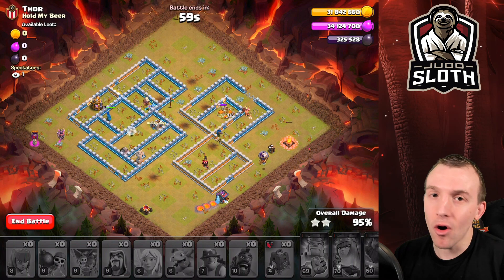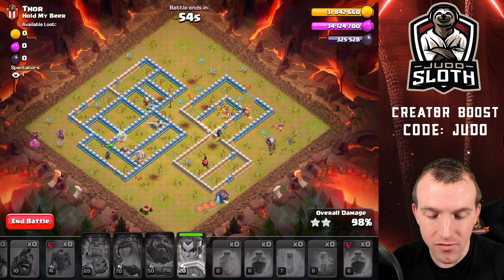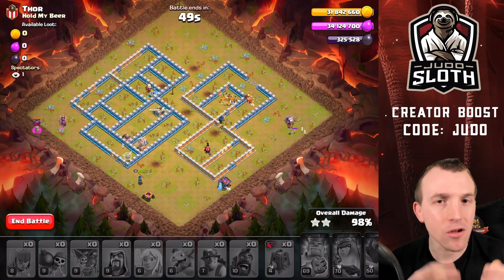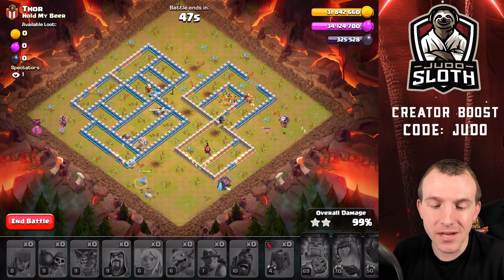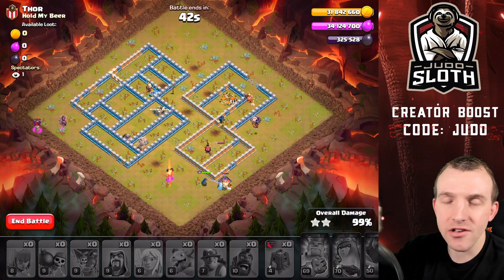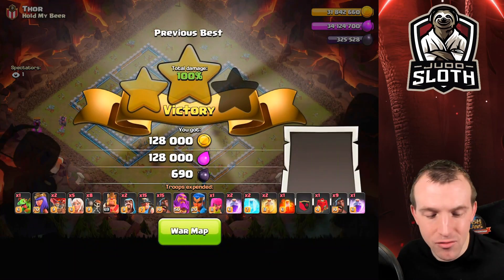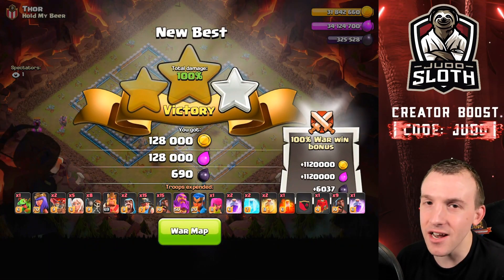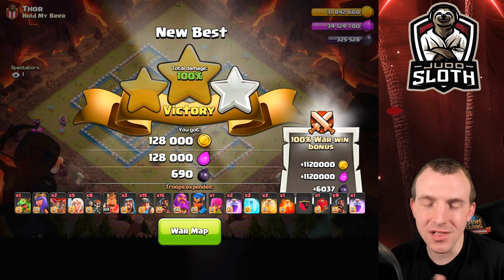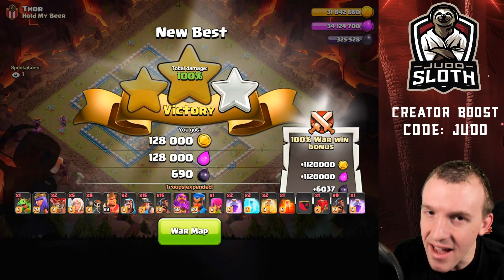Whilst my hogs and miners did go down and it wasn't perfect through the middle of the base, the fact that we picked things apart so well and got the pathing right really helped out. The ground balance changes — hog riders and miners — they still got it done. That was perfect for the three stars. I'll look back at the replay in the next video to assess whether we could have done anything better getting into the center of that base when the hogs and miners got stuck.